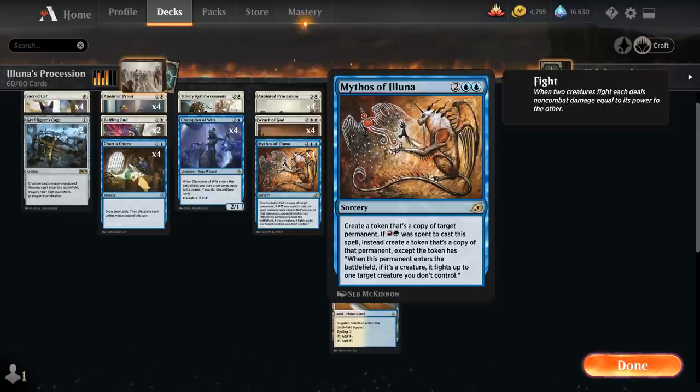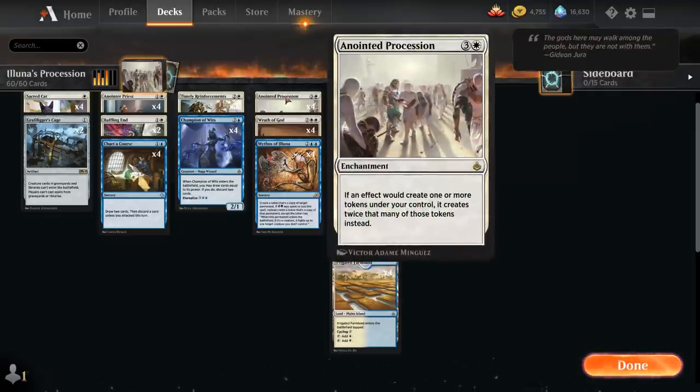Mythos of Iluna is a four-mana sorcery that creates a token that's a copy of target permanent — the rest doesn't matter since we're not playing red or green mana. Mythos can copy our own Anointed Procession, and because it's a token, we get two times as many Anointed Processions, resulting in a total of three copies. With three Processions, whenever we make a token we get eight times as many. Mythos also has flexibility to copy any other permanent, including opposing permanents and lands, but the end game is to maximize Procession copies.